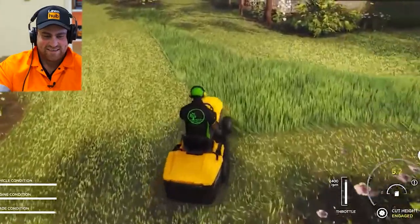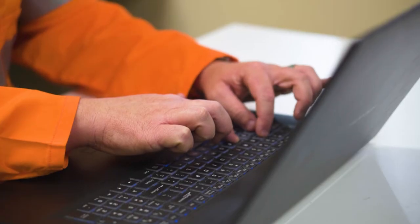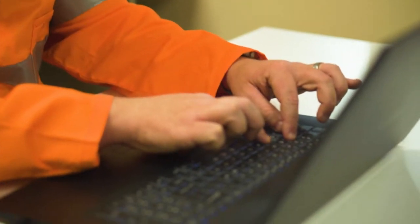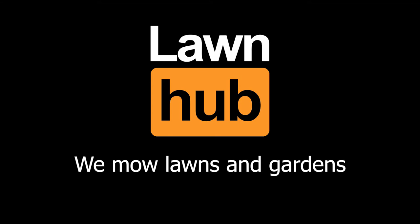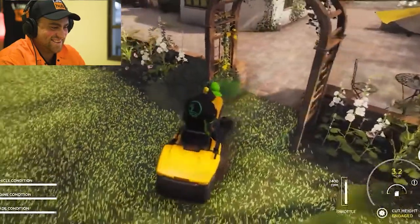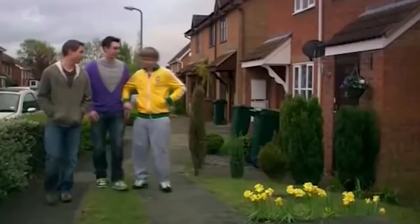Nice long straight patches are good fun. Two hands makes it easier to steer — not sure that's the preferred contractor way. If we need a slogan for the Lawn Hub contractors: we mow lawns and gardens, we don't trim your hedges, we just mow them. Can you imagine how pissed off you'd be if you hired a proper lawn contractor and he just ran straight through your lily pillies or hydrangeas?